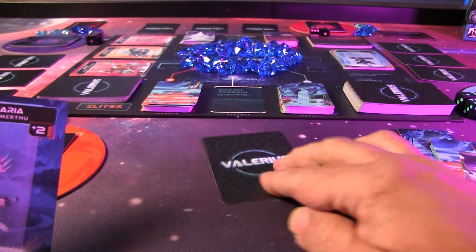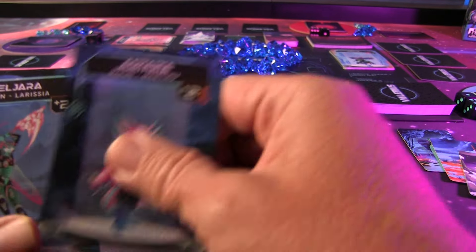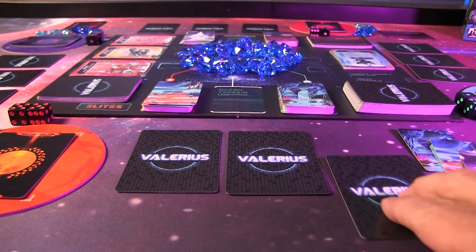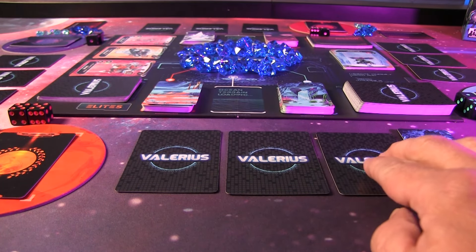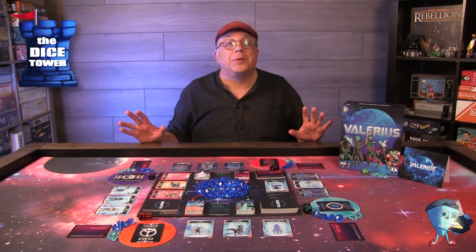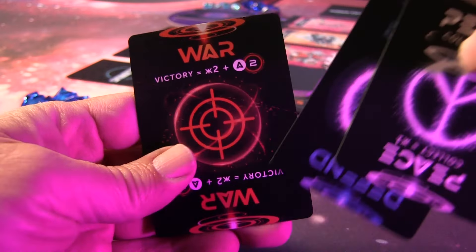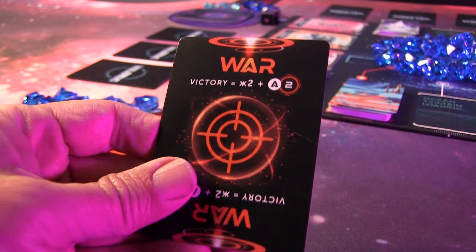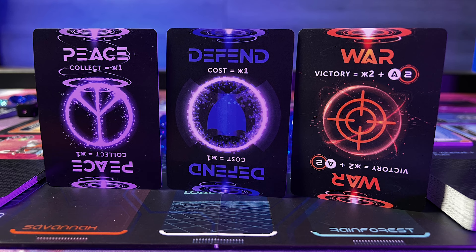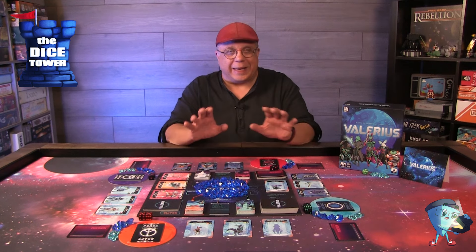You're putting together your convoy and deciding politically what you're going to do. Are you going to the planet to be peaceful and gather resources? If so, you're going to use your peace card, and you get a bonus — you'll be able to gather one Valerium — but you open yourself up to attack. If you choose to defend, you have to put up your shields, and that costs Valerium, but no one can attack you. So you might face an interesting trade-off about spending Valerium versus gathering it.